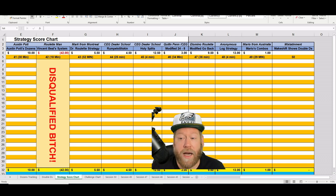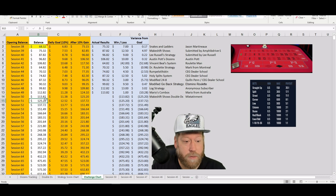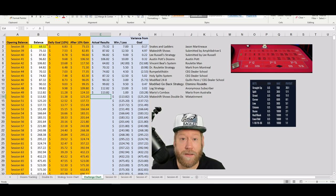He got it from Makeshift Shows. I call it the Double D's because you're going to bet two dozens and two double streets. Before we get into how you play that strategy, let's go to the challenge chart. Today we're going to try to get 11 — get to $125 using this strategy — and hopefully it'll be a nice quick and easy session.